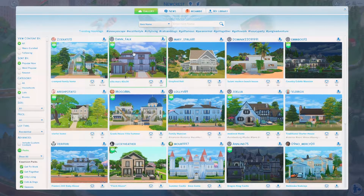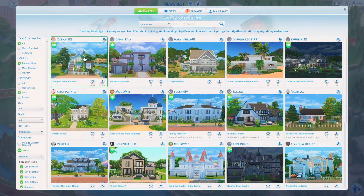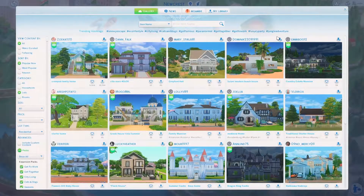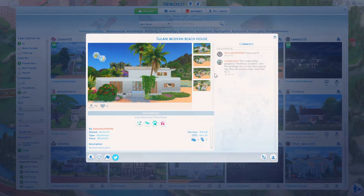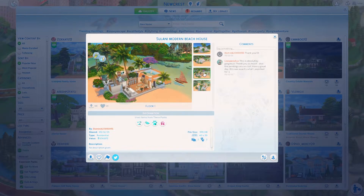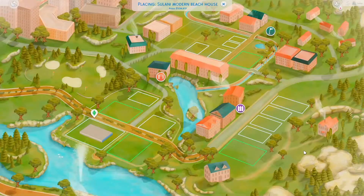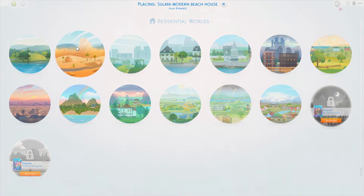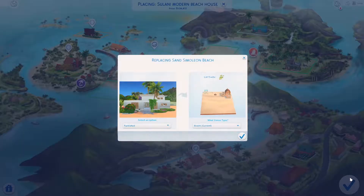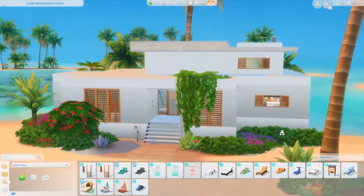I've gone on popular now and lots. There's a cute cramped family home but I don't really want to make a family, just one sim. Oh — 'Salani Modern Beach House' — this is nice, should we do this? Okay I think we're gonna do this. Let's place this lot — we should place it in Sulani. Okay, let's just pop it here. Oh my god, this is stunning.